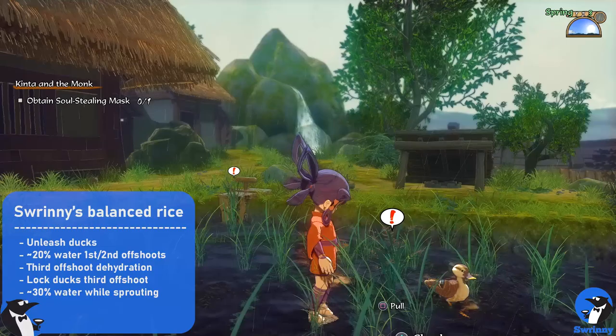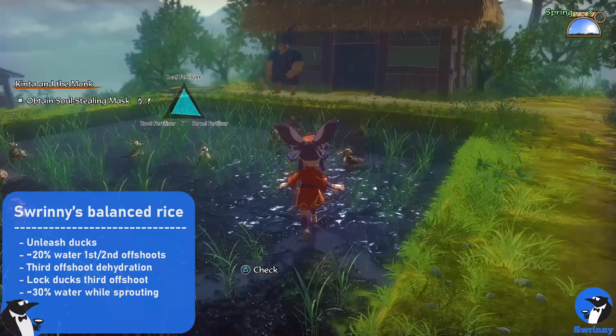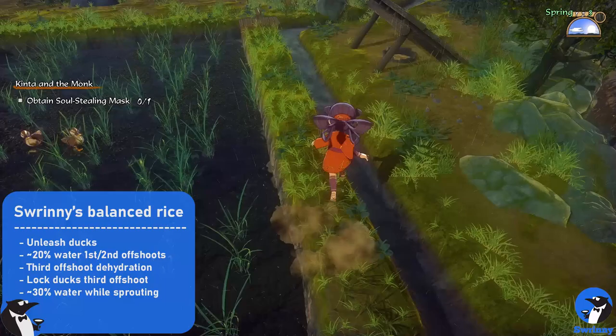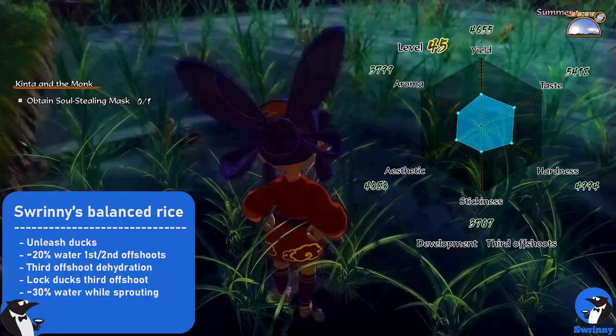Weeds look like small plants indicated by an exclamation mark. Just walk up to them and pull them out while also maintaining water levels and catching bugs. Pretty much just rinse and repeat this throughout the season. If it rains, remove a little water to keep it around 20%. If the sun is shining, add a bit more water so it can evaporate back down to 20%.